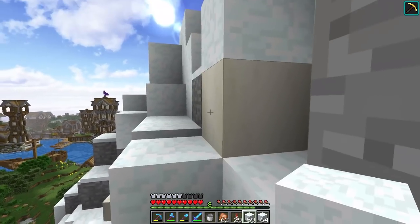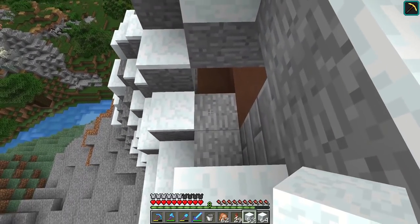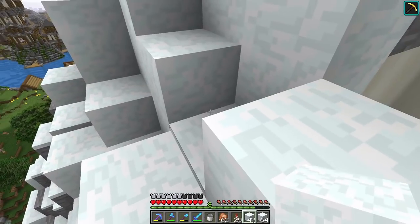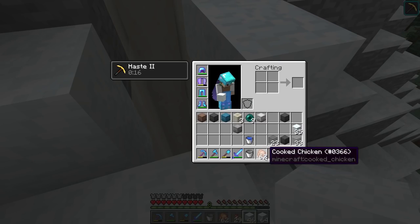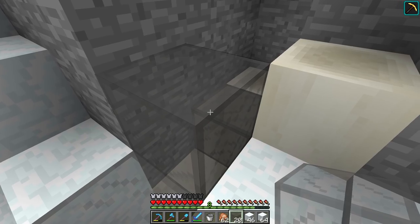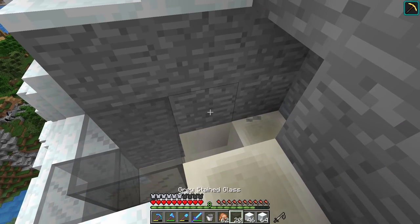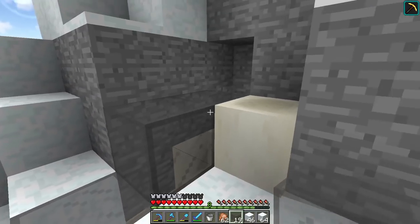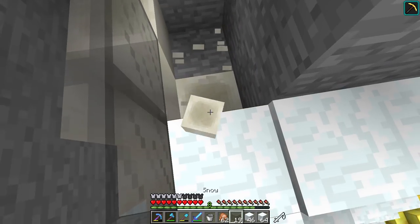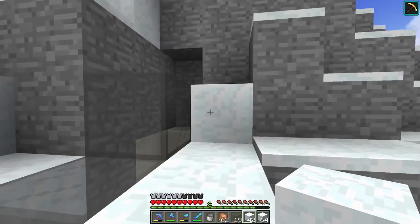We will have a special secret entrance to get in here, but I don't really want this stuff to be visible. I'm going to put that guy back there and get rid of this a little bit just to make it blend in with the mountain. I'll pull these up here to hide the bone block and hide all the other stuff around here.